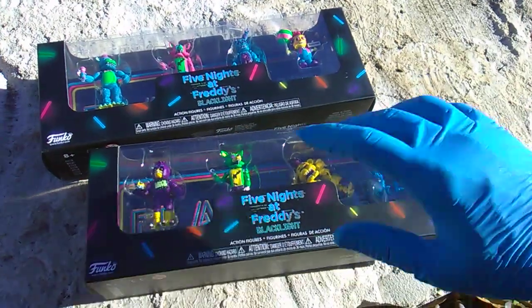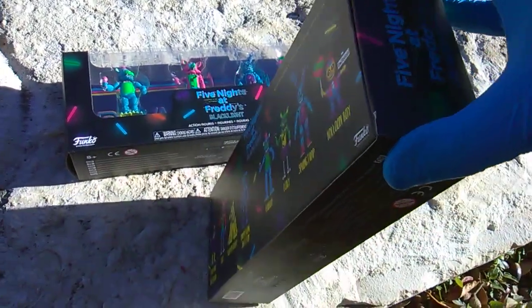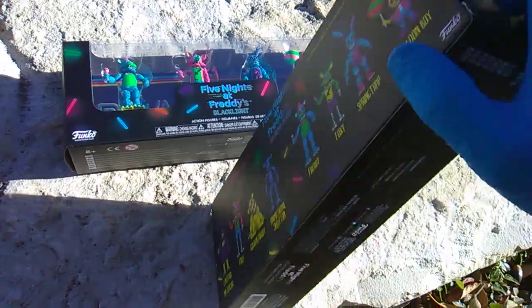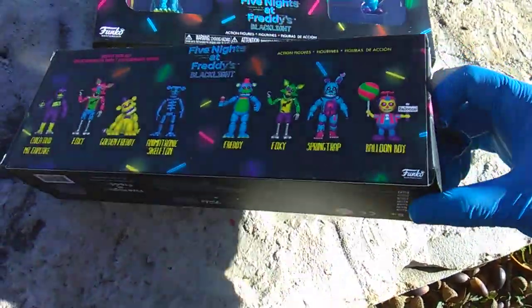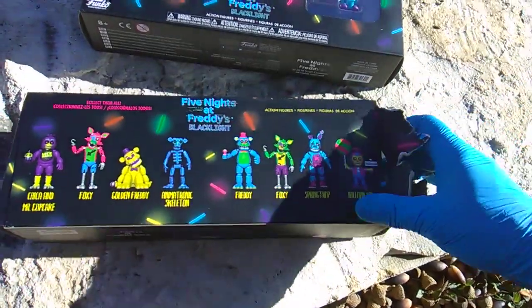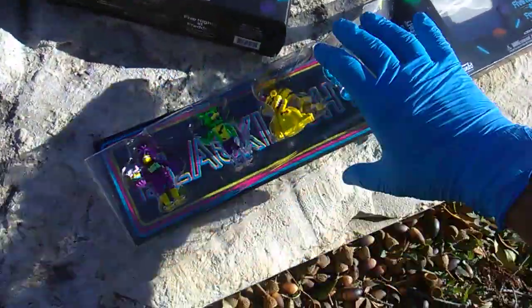Now these are the fifth and sixth Minifigure Packs overall, and they are just repaints of the first two. So there was the initial two packs in their standard colors, then they did a Nightmare Pack and a Sister Location Pack. So that would have been 16 figures — this now brings us to 24 figures in this little line.